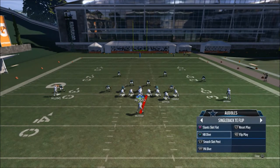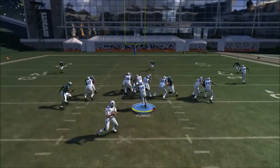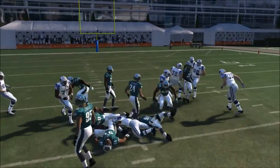One of the standard audibles is the halfback dive — very easy adjustment. With the Cowboys offensive line you can pick up five or six yards every time with that.